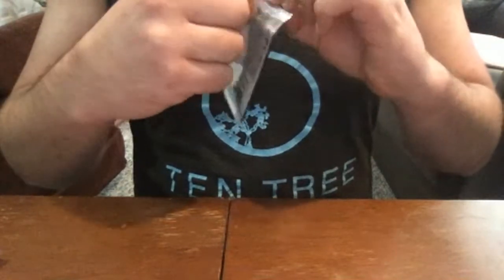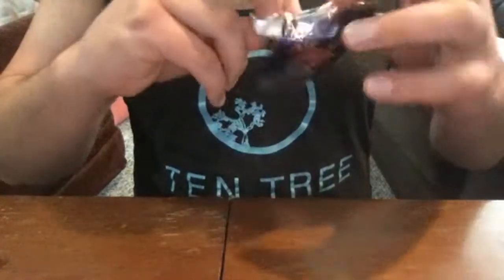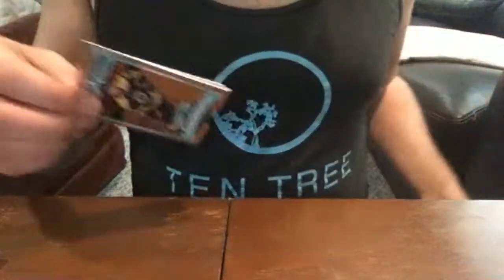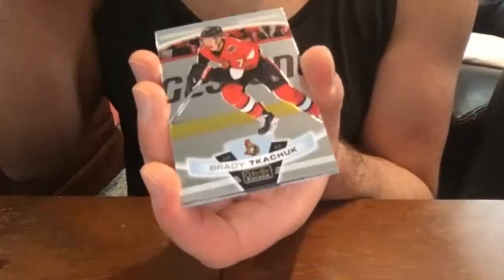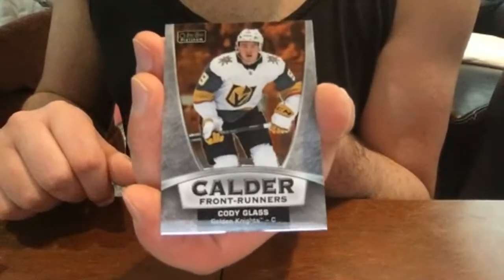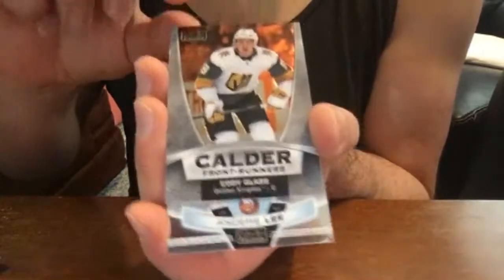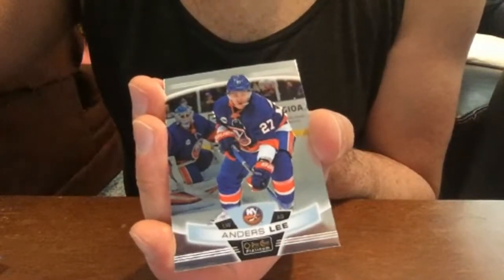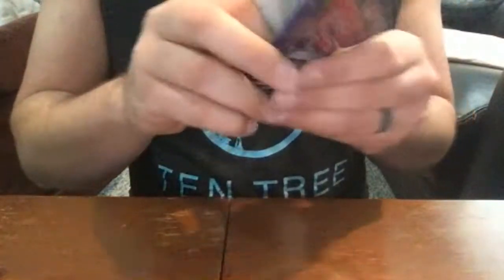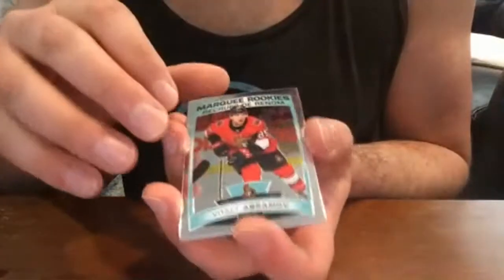I have no idea what the odds are on those all-star rainbow cards — so far we're at one a box, which would suggest one in 20, but I'm not saying that's representative of the entire set. Connor Clifton rookie, Brady Tkachuk, Cody Glass Calder Front Runners, Anders Lee base. Vitali Abramov base rookie.